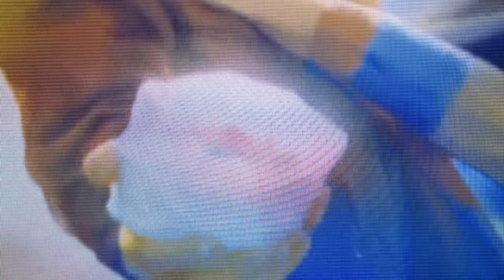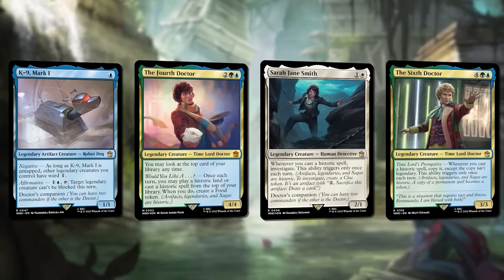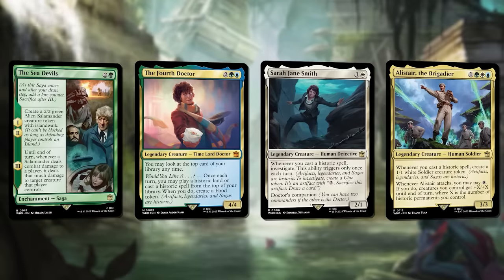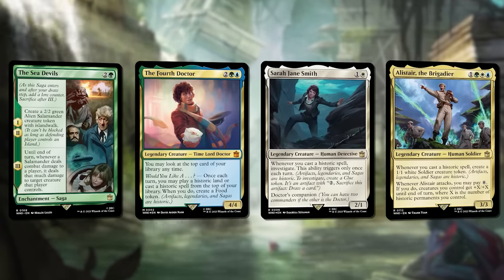My deck is Blast from the Past, led by the Fourth Doctor and his companion Sarah Jane Smith. Both of my commanders care about historic spells, so this deck is loaded with legends, sagas, and artifacts to make them tick. Plus, I'll be creating a constant supply of tokens so I can build up a board and crush my opponents with the classics.